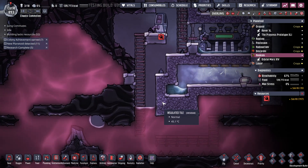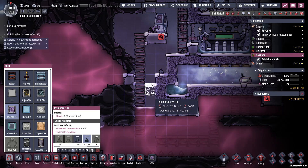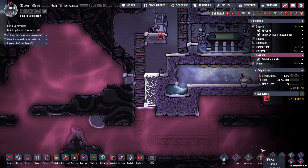Alright, that's done. You're there. So now, theoretically — put tiles there, dig down there, there, and there. I should have a good liquid lock.